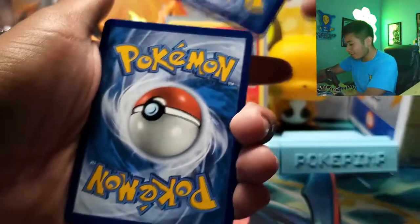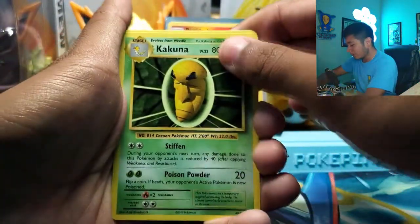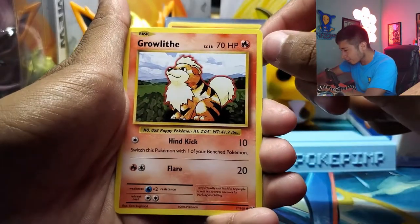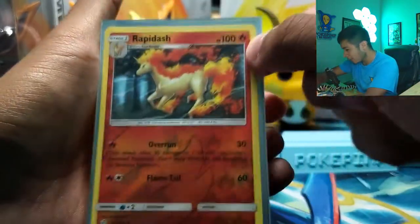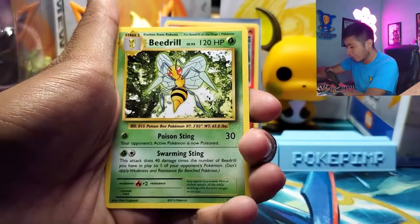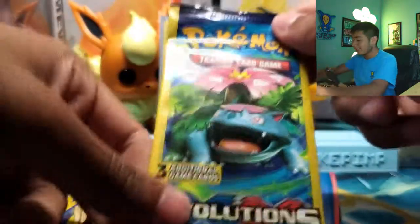Growlithe. These cards have a level — like they say Level 18. But on the newer cards, it's just HP, there is no level. That's kind of cool. And a regular rare Beedrill — oh no. Hey, but we still got this Venusaur pack that I did say felt a little bit heavy, so you might want to stick around to the end of the video to see that.